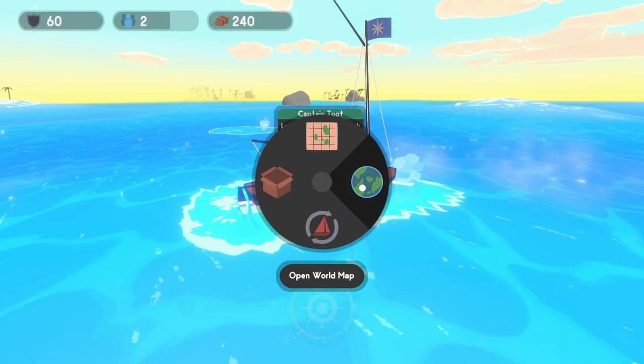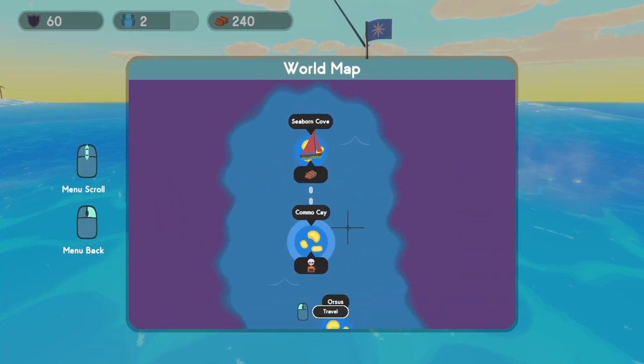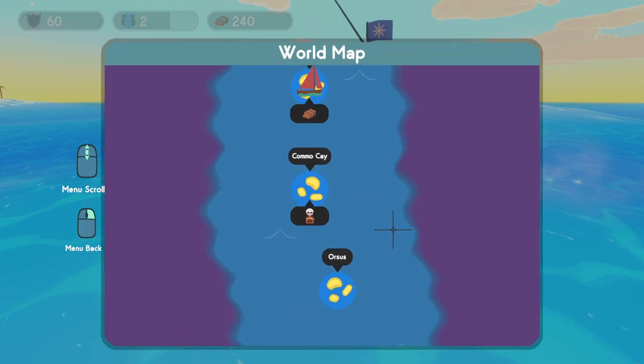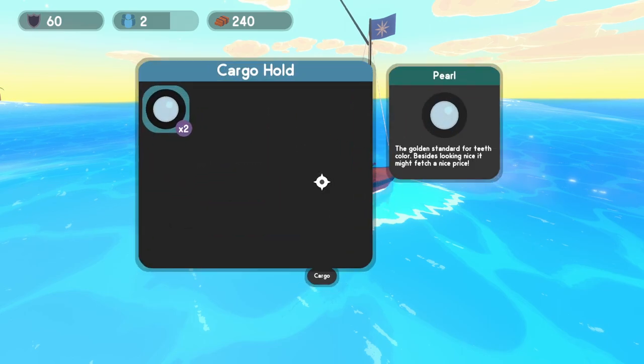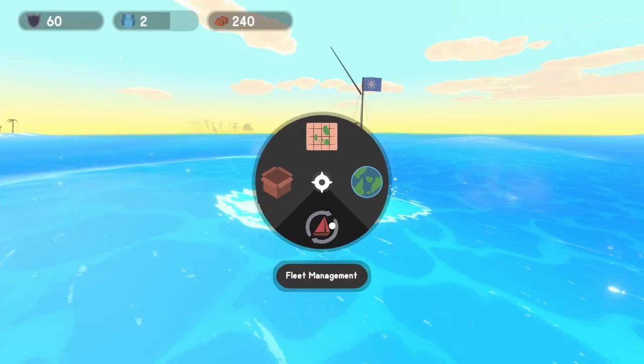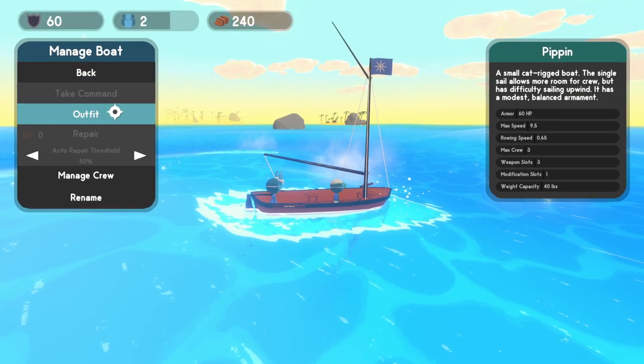We can also look at the world map. Once you've discovered a location, you can fast travel to them. As an example, if I wanted to go back to the starting area, I can just click on it and it'll instantly skip me down there, instead of having to sail all the way back. You're also going to have cargo here — I've destroyed a couple of clams and they drop pearls. And then there's fleet management, which lets you change how your boat looks later on.